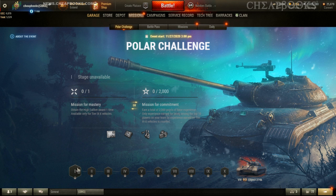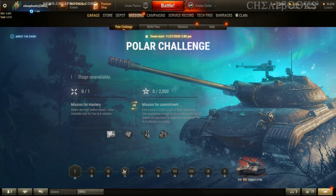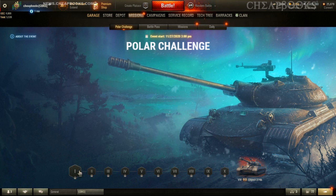It is progressive, meaning every stage you have to get more experience, starting with 2,000 going up to 50,000. The first few stages will be easier to complete, and you get a 10% discount on purchasing the vehicle for each stage you complete. In order to complete a stage, you have to be in the top 10 for EXP per game and accumulate the required EXP — for example, 17,000, 32,000, or 50,000.